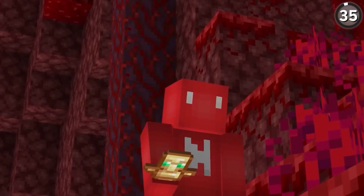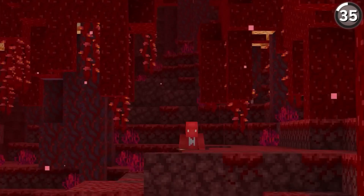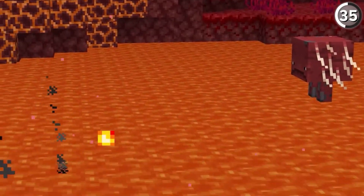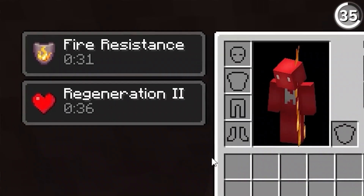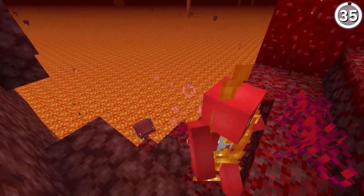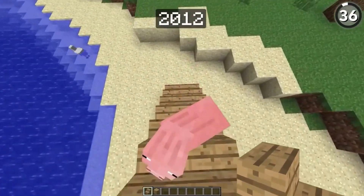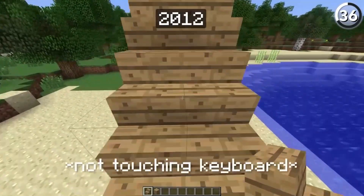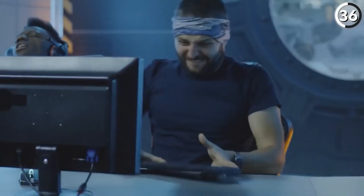Now, why don't we talk about an item that's a lifesaver in more ways than one — the Totem of Undying. Originally, it may have seemed like any other trinket, but Mojang saw the potential and gave it a complete redesign. With enhanced visuals and added functionality, the Totem of Undying has become an invaluable asset for surviving the dangers of Minecraft's treacherous world.